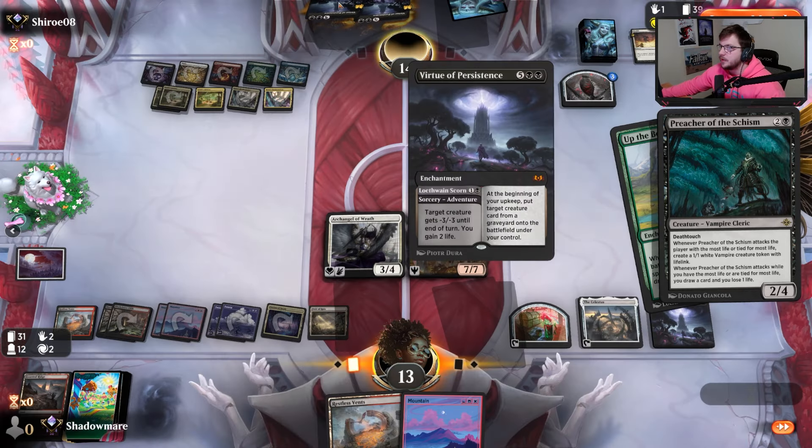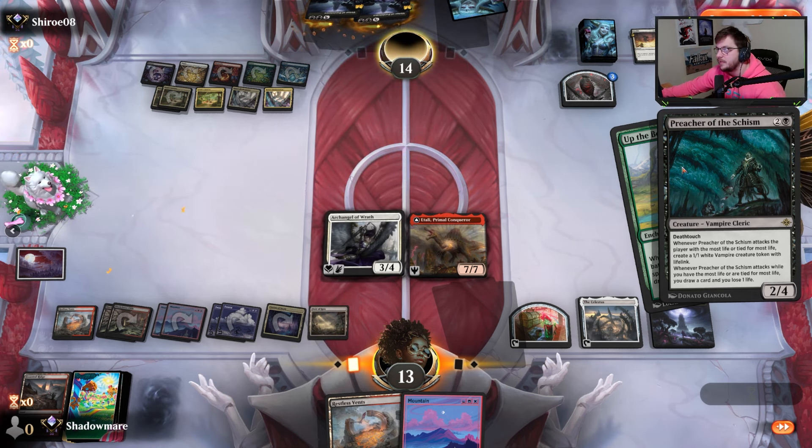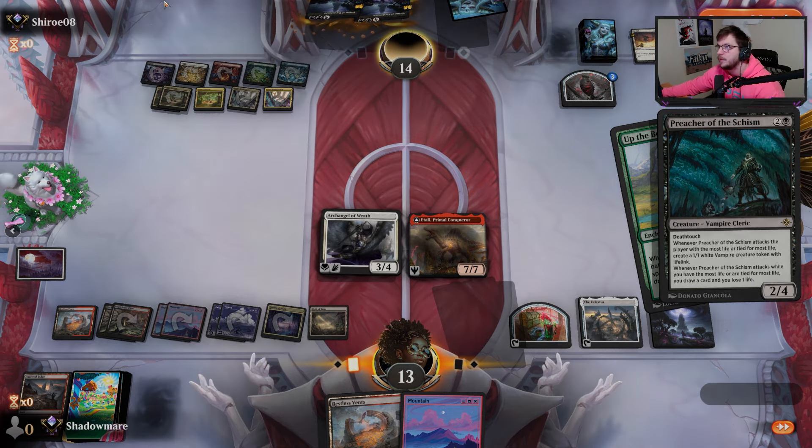Two Virtues and no second black mana — doesn't play a lot, that's the downside of the list. Sometimes they play Celestis to help fix that. They had a Herd Migration but a lot of times there's only one Swamp in the list — sometimes they play two for that exact reason. They end up not being able to play Virtue and we come out on top because of it.